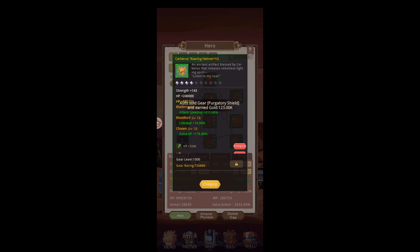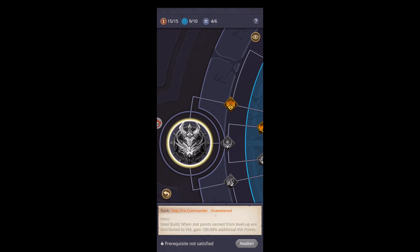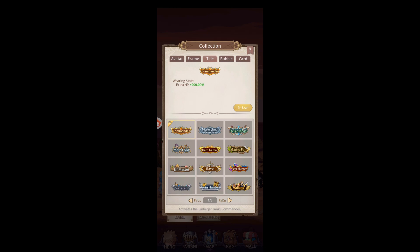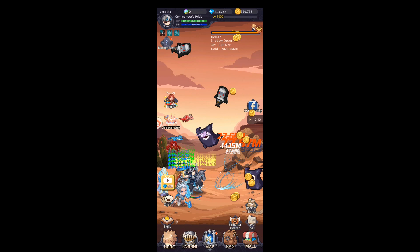Once you reach Bane, you'll start getting one-shot no matter how awesome your gear is — unless you have that West title, which is the Commander's title over here. This will enhance your HP by a lot. It gives you the title Commander's Pride, which as you can see up here, Commander gives an extra 900% HP — so it's a huge bump in HP. If you do end up pushing to get that, then you might be able to focus on gear that will allow you to get through Bane, Debacle, and Doom without the concern of being one-shot.